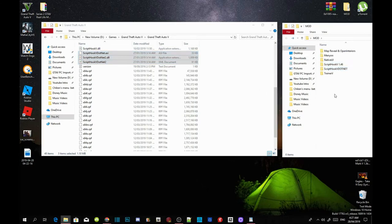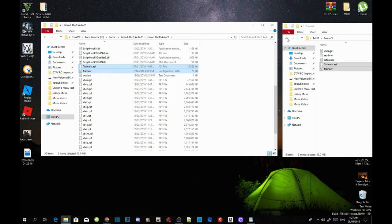Now we are going to install our trainers. Open up your TrainerV extract folder and select TrainerV.asi. Drag both files into your GTA V main folder. Then open up your Menyoo extract folder, select the Menyoo stuff folder and Menyoo.asi, and drag both files into your GTA V main folder.